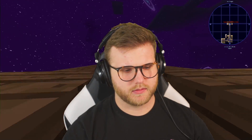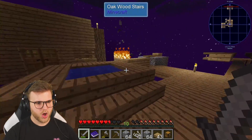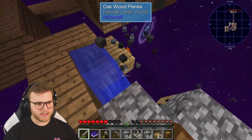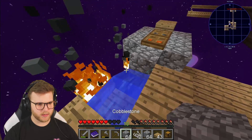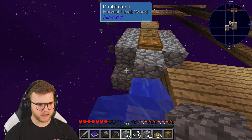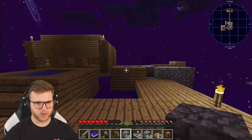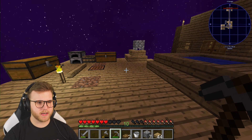I'll be right back, I gotta go get a bunch of cobblestone. Oh dude, what is happening — the lava is spreading! My whole house is on fire! Why is this doing this? I'm gonna have to use the cobblestone for this. Stop, stop, stop! Oh my gosh, why did that spread like that all of a sudden? That was weird. We're gonna have to use cobblestone for this situation now. This is actually a good time to reintroduce what's going on.